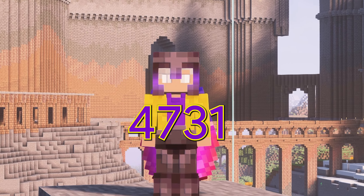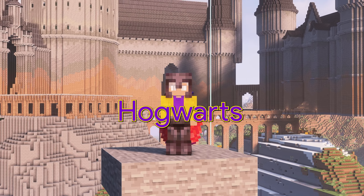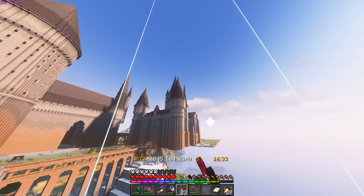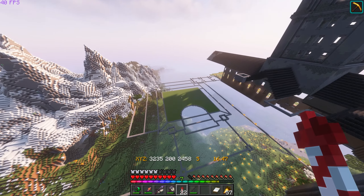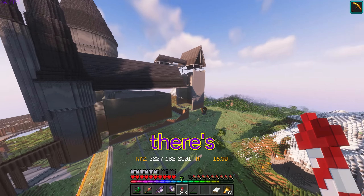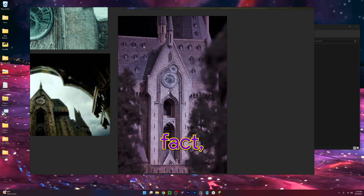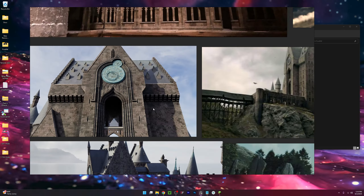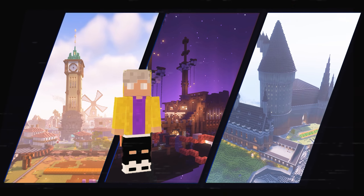Welcome to day 4,731 of building this mega Hogwarts project, and it truly is mega. You might be thinking this thing looks done already, but that's only because you haven't seen the back. There's a lot unfinished here. In fact, this clock tower requires a lot of details before it's going to be done. The first thing we'll focus on is this ledge right here. I'm Plato, and this is Plato's Republic.